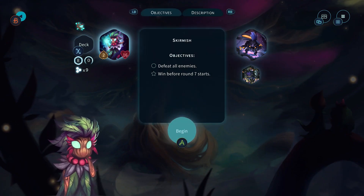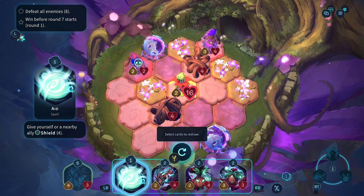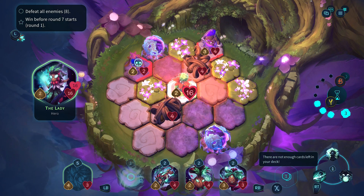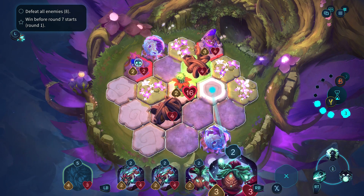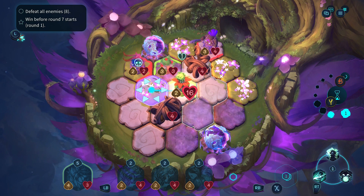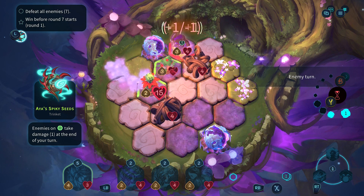Choose a spell - we can do shield to give a nearby ally plus two plus two, or restore to yourself or a nearby unit equal to adjacent units. Let's get the Aid spell - that seems like a pretty good one. Defeat all enemies and win before round seven. How many enemies are there? Eight. Let's spawn a bunch of units here. We'll redraw one card and have as many guys around to help take down these units.